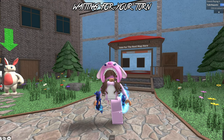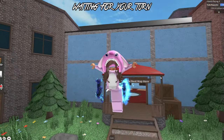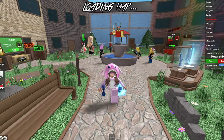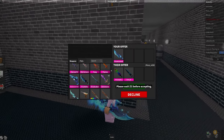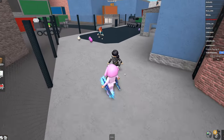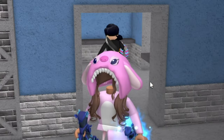Now we're going to go into a public server and see what people have to offer for the brand new Flowerwood bundle. We've just made it into a public server and already I've got a trade request. Let's put in the new bundle and see — I'm very sorry but I'm gonna have to decline this.